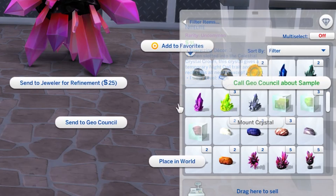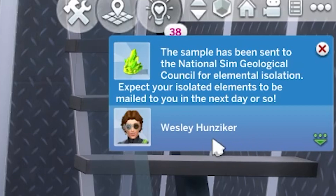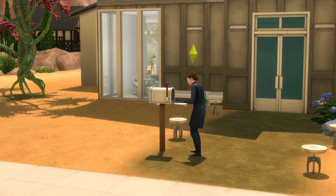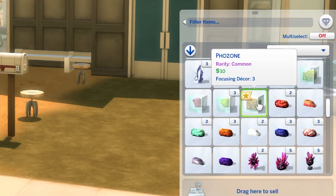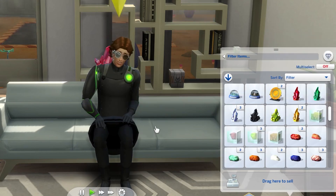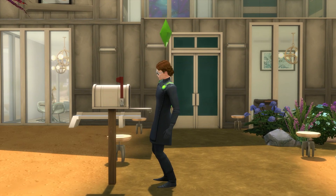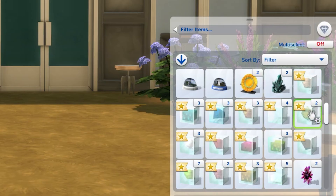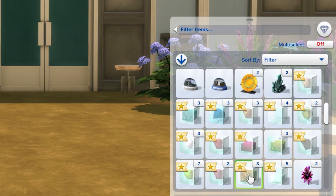If you send that crystal or metal to the Geo Council, they'll break it down, and a day or so later when the mail arrives you'll receive one of the elements that the crystal or metal is made up of. Note that you can send multiple metals and crystals to the Geo Council at one time, and they'll all be extracted and returned in the mail in one go, leading to a rather exciting mail day. I'll have a list of every element and which crystals and metals can be broken down into them in the description.